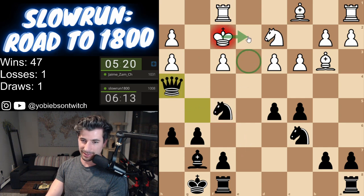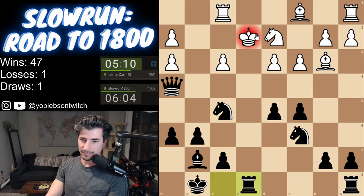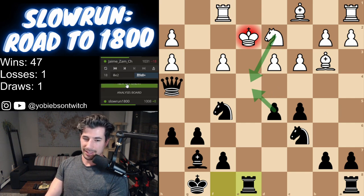We can go here. I think this is good — it gets us out of this pin, which I don't like at all. This is protected, so he's gonna go here, we're gonna go here. How do you get out of this? He's gotta go here and then here. I think he's gotta go here and then we take. I think that's the only move he has. And he just resigned.